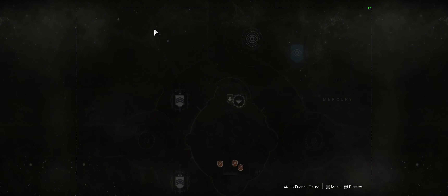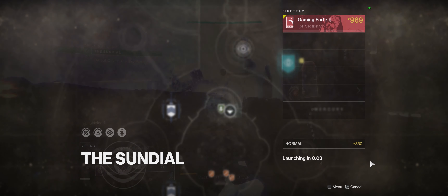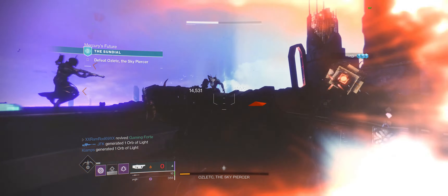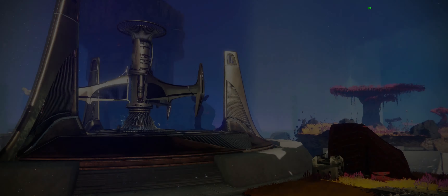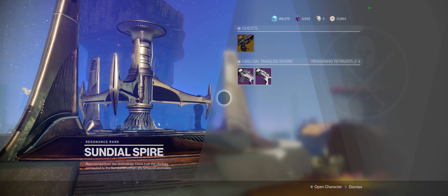First, all you have to do is literally just run Sundial. It could be the regular version, it could be the heroic or legendary version, just run Sundial. Once you get to the very end of it, you'll pick your rewards. It's going to be one of the rewards you can pick at the very end screen, so make sure you pick that up.